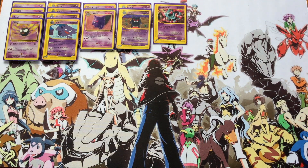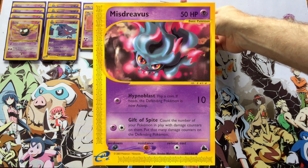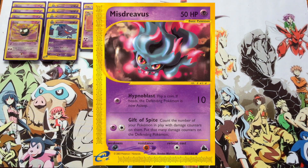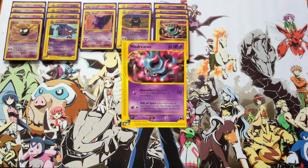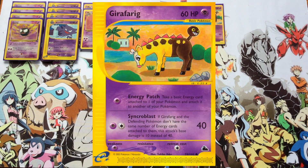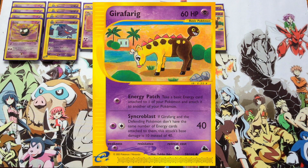Chaos Move is very useful for what we're doing with this deck. Next up is Misdreavus from Sky Ridge, with yet another attack dealing chip damage — flip a coin, if heads give your opponent a special condition. What I really like about this Misdreavus is Gift of Spite: count the number of Pokémon in play with damage counters on them and put that many damage counters on the defending Pokémon. Between the two Gengars, it will be very easy to load your opponent down with damage counters for only two energy.